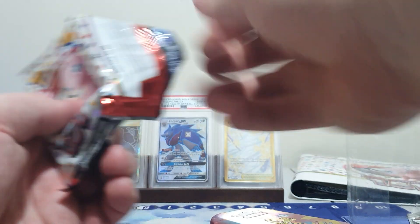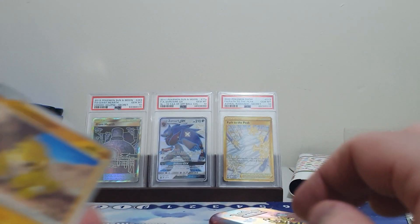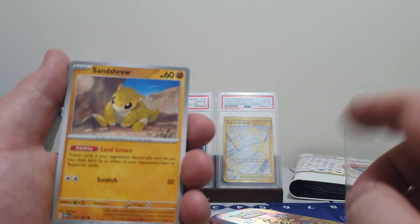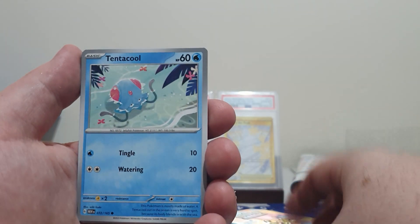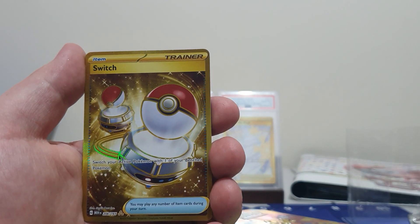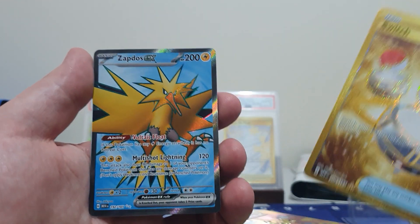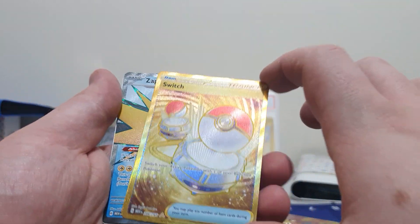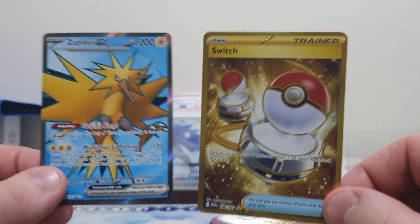Last pack here. Let's see if we get anything interesting. Even if cards don't make it into the Not-for-Trade folder, some of these will be making it into my Master Set collection, so it's good to see. We got a Sandshrew, Seel, Doduo, Tentacool, Lapras, Cycling Road, Scyther, a Reverse Golbat, and we got a Gold Switch — that is fantastic to see. And we have the Zapdos EX Full Art. Can we make this a triple pack? Just the regular energy, but these two in one pack is fantastic.